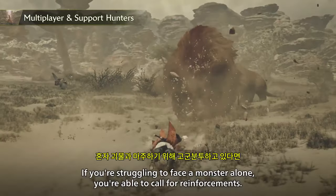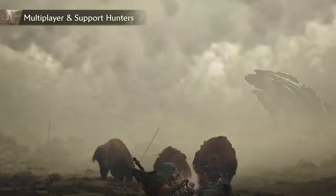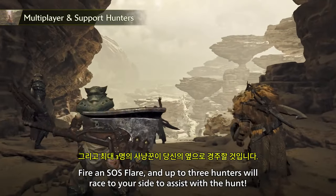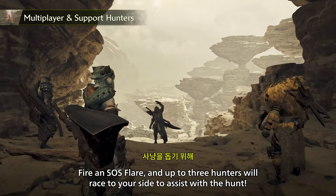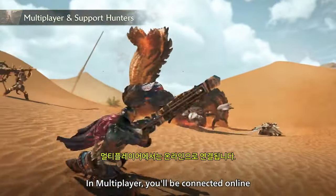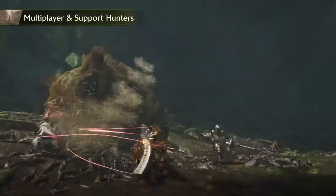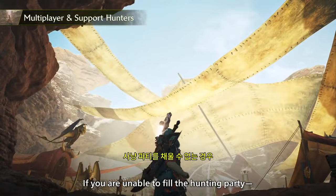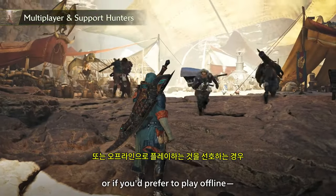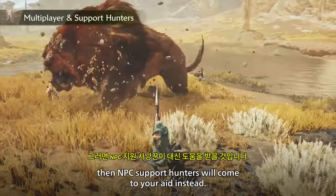If you're struggling to face a monster alone, you'll be able to call for reinforcements. Fire an SOS Flare and up to three hunters will race to your side to assist with the hunt. In multiplayer, you'll be connected online with a team of hunters from around the world. If you are unable to fill the hunting party, or if you'd prefer to play offline, then NPC support hunters will come to your aid instead.